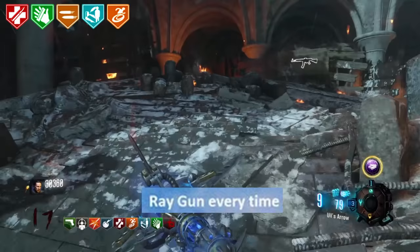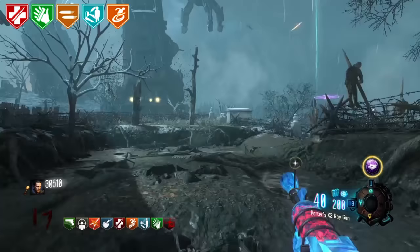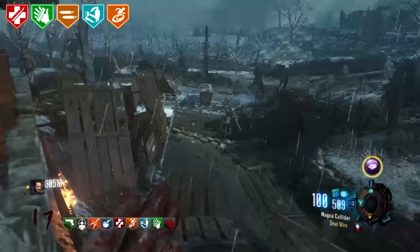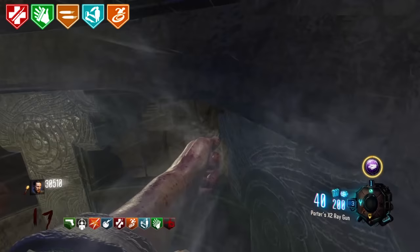Ray Gun Every Time. I told you we'd get to this one. This was another old World at War rumour which I remember trying to do so many times — I am guilty for this one. It was said that if you perform a certain routine — approaching the box, shooting the hinges, opening the box and then knifing it, some kind of variation — you would get a ray gun or whatever the map's wonder weapon was every single time.